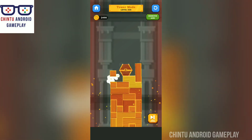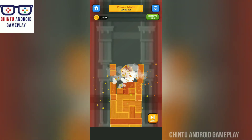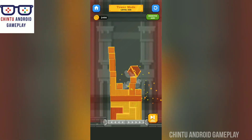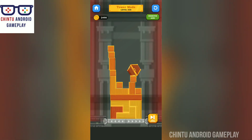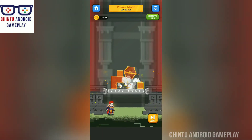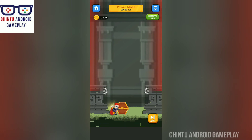This is the tower board — move carefully, just come down. Excellent, collect your treasure.